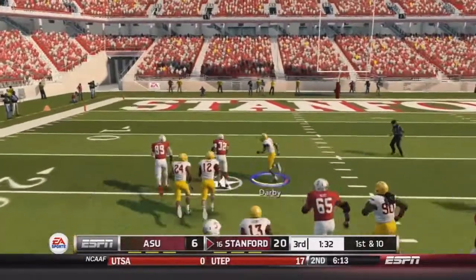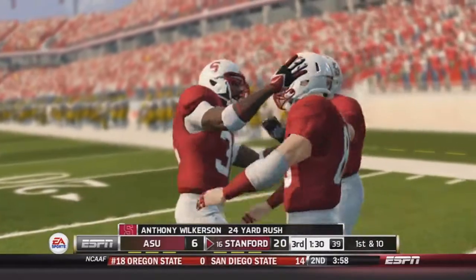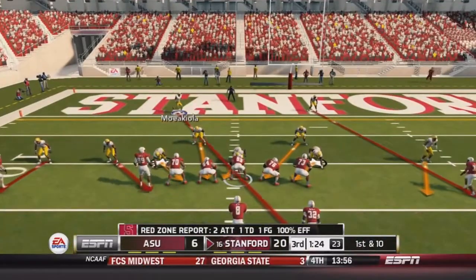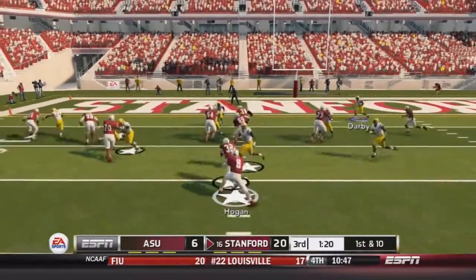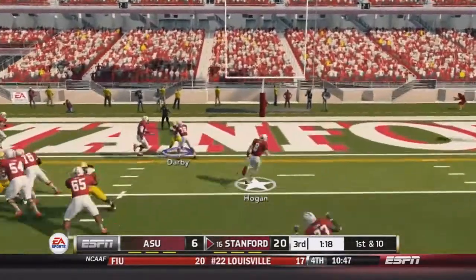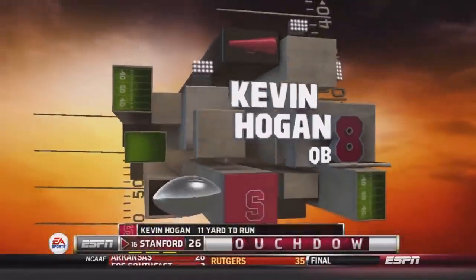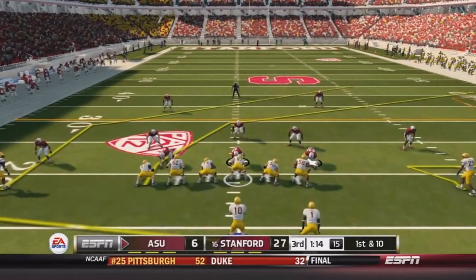On the first play after the return, Wilkerson runs up the middle for a huge gain — all the way down to the 11-yard line, a gain of 24. This guy has gone off today, averaging 7 yards per carry. Hogan then keeps it on the read option and no one accounts for him — he walks into the end zone. 11-yard touchdown run. The lead is now 27 to 6 for Stanford.